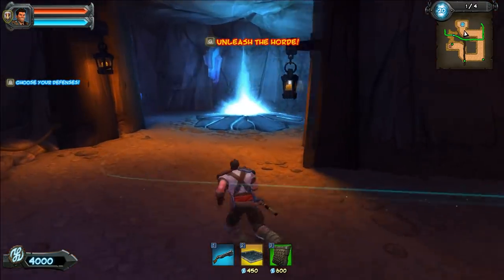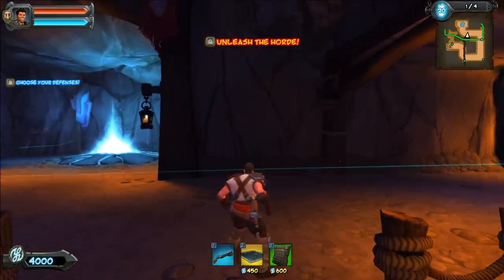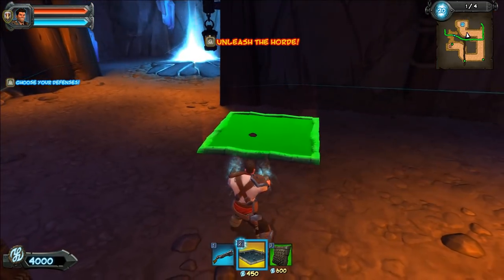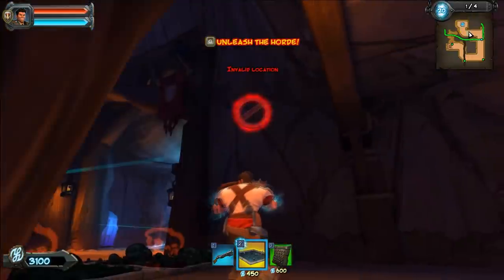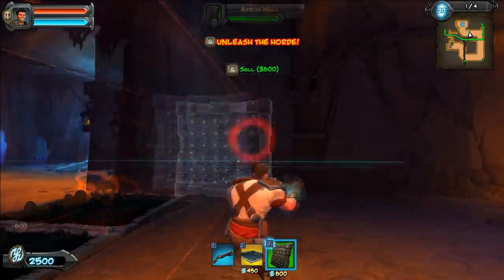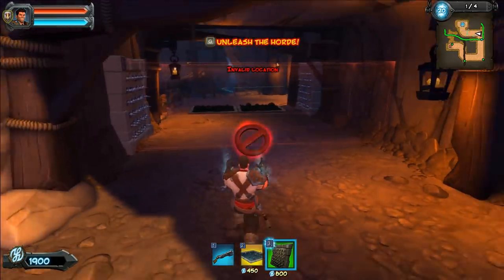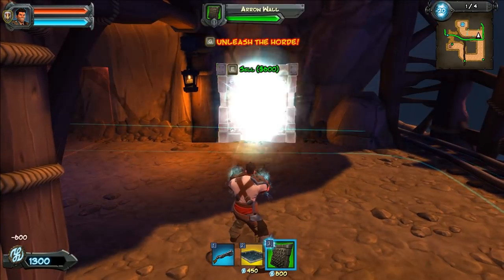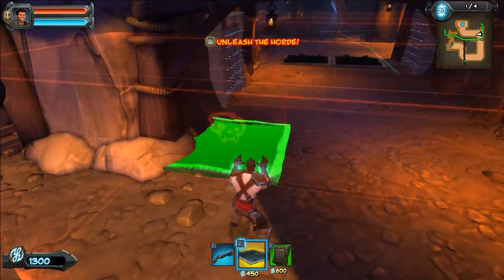It seems like it would be a good idea to place these tar traps because that will slow them down. And then we want to try to put these arrow walls so that the orcs will take maximum damage. Our currency is down there in the lower left corner and it looks like we have quite a bit to start out. So let's go ahead and start putting up arrow walls. This is basically our kill trap, and the tar trap is just there to slow them down.